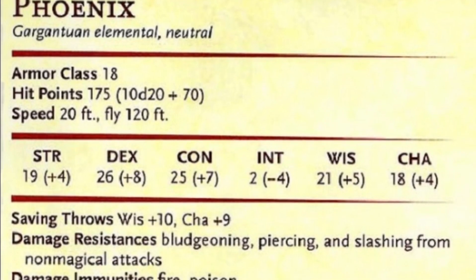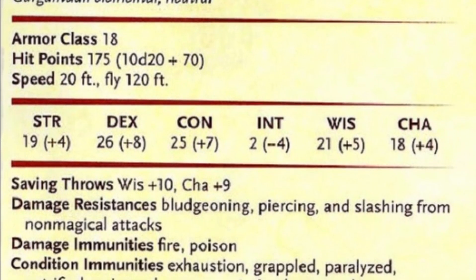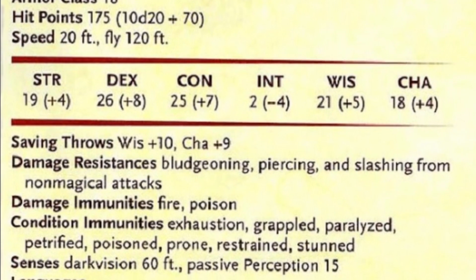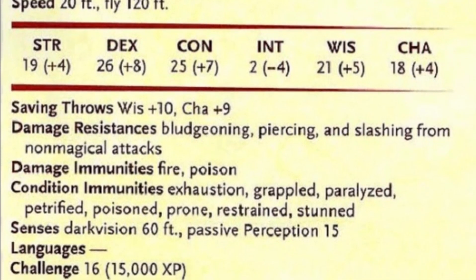The Phoenix has an AC of 18 and 175 hit points, with a walking speed of 20 and a flying speed of 120. They have a +4 to Strength, +8 to Dex, +7 to Constitution, -4 in Intellect, +5 to Wisdom, and +4 to Charisma, with a +10 Wisdom save and +9 Charisma save as well.